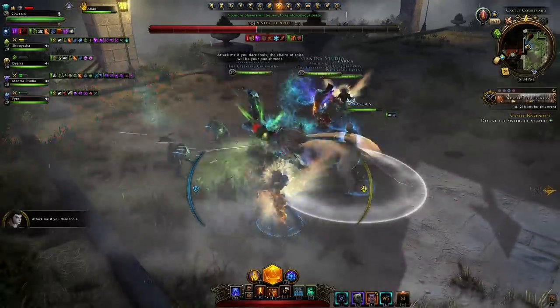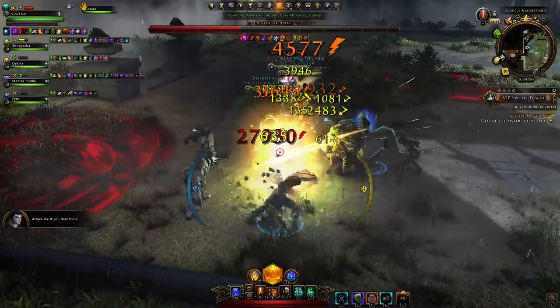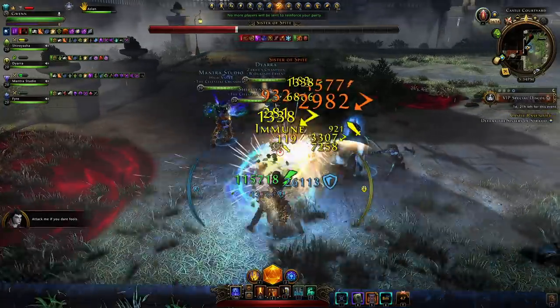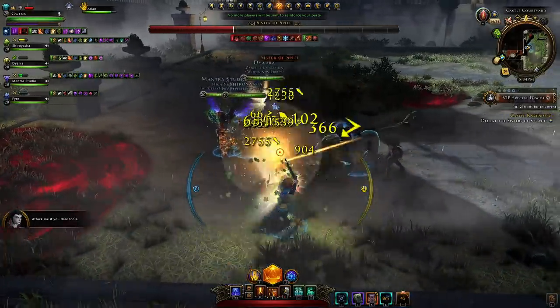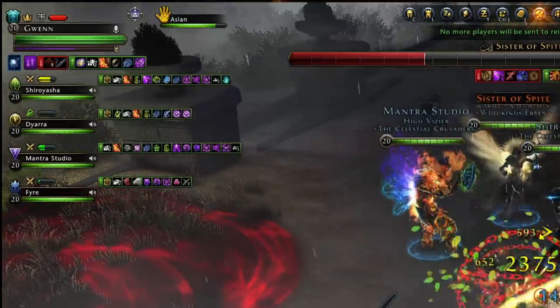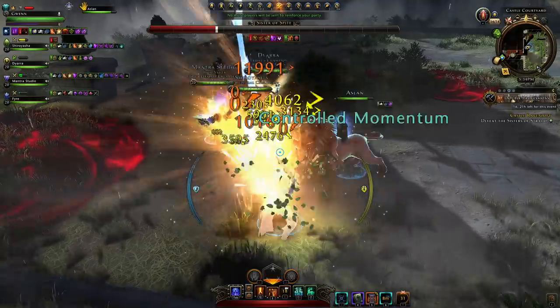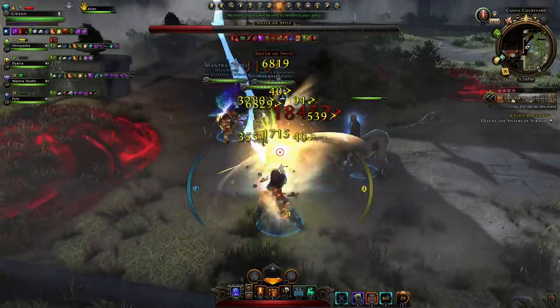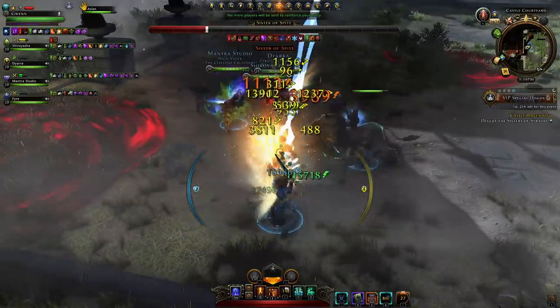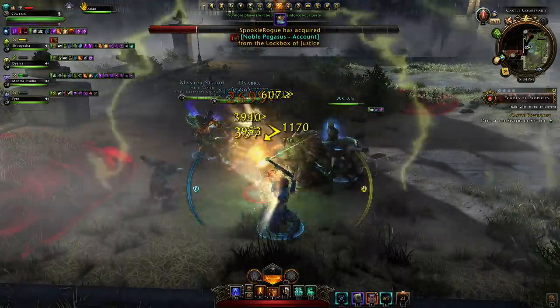The longer you stand in the blood circles, the more heavy damage you'll take over time. As for the mechanics on the sisters: whenever you receive damage from a sister's attack, she'll give you a stack — you can see that on your buff bar to the top left. As soon as you hit 10 stacks, no matter who you are, whenever she hits you next with her big power, if you do not block it, then you will instantly die. You'll take like 100 million damage and that will be you toasted.